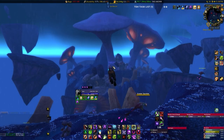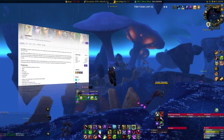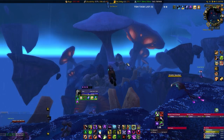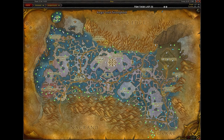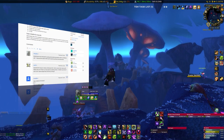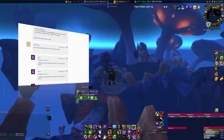Before we start though, I highly recommend using an add-on called Gathermate 2. This is an overlay tool that shows previously found mining nodes on the map and is essential in understanding and planning the correct route for mining. To help you out whilst farming, there is also a database of previously known mining nodes that you can import.